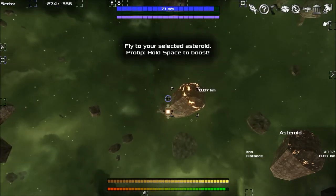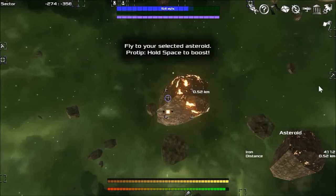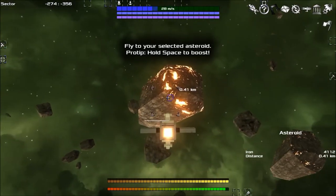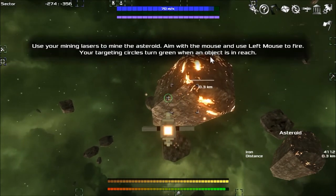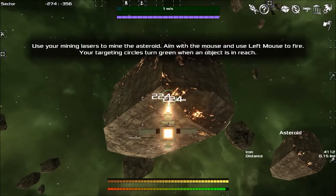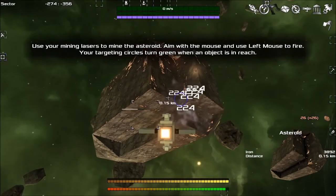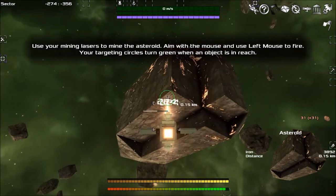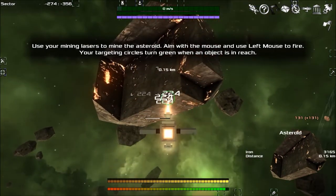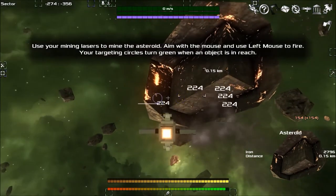We'll make it a little bit closer here before we smash into it. Are we really far away? There we are — we can zoom in and out. So here we are. Use your mining laser — aim the mouse and fire with the left mouse button. Targeting circles turn green when an object is in reach, as opposed to red when it's out of reach.